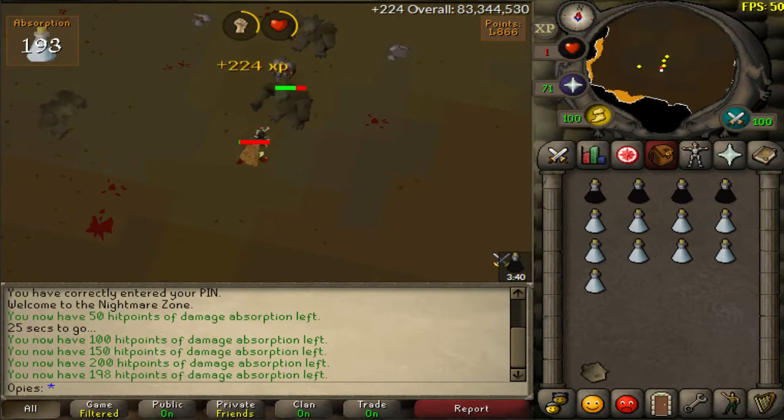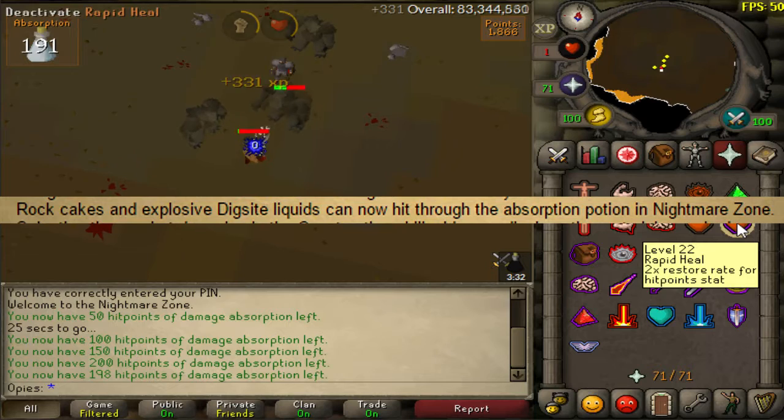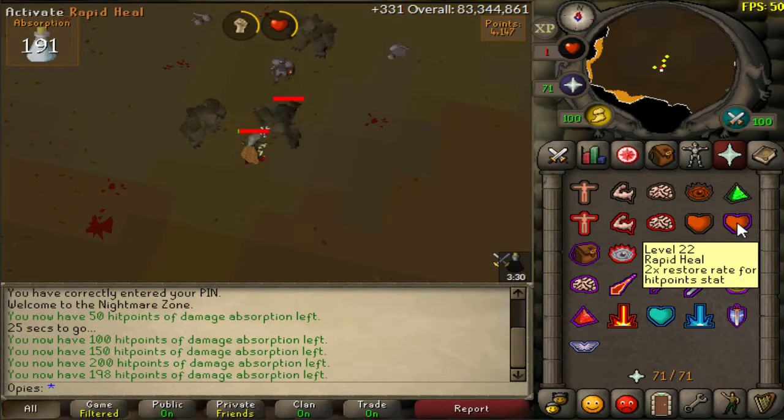In today's update, Jagex made a change to how Nightmare Zone works. It says it right here that Rock Cakes can now hit through the Absorption Potion in Nightmare Zone, which means that Nightmare Zone is going to be a lot more AFK-able for people who would like to do low-health AFKing in Nightmare Zone.